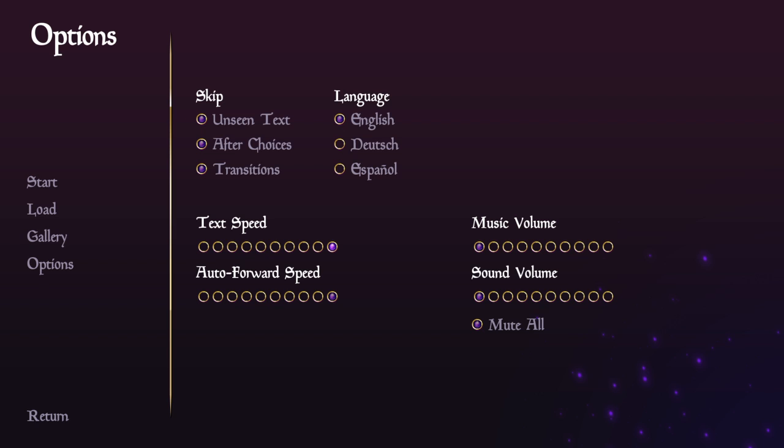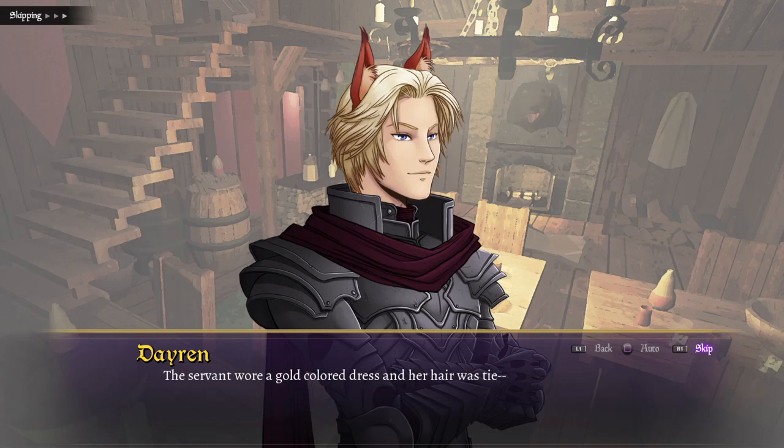As always, if you want to skip unseen text after choices and transitions, select maximum speed for text speed and auto-forward speed. Start a new game and then press R1 to skip through text.